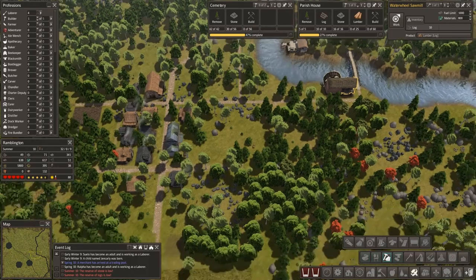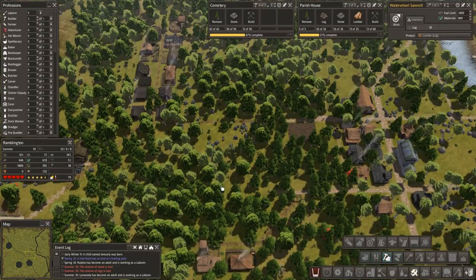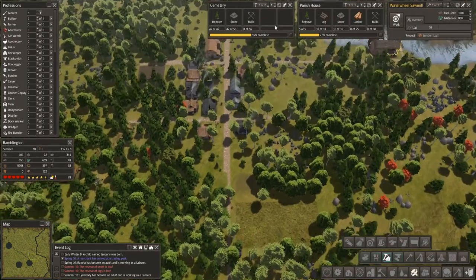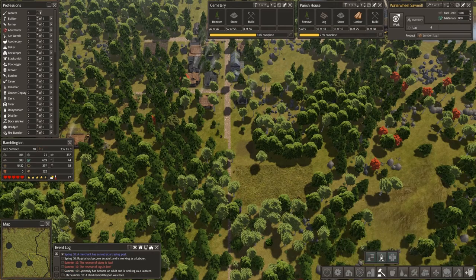So our timing is just right — got to get the lumber going in. But we're going to be seeing the first generation dying off here real soon. So let's go ahead and get the cemetery going. Got the parish there. To me, it makes sense that the school is nearby, maybe right across. So let's do that — school is here in town services.